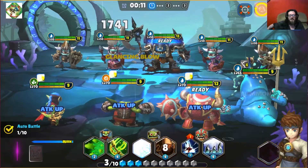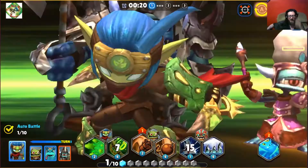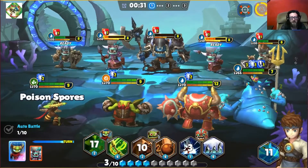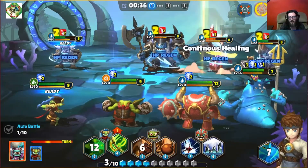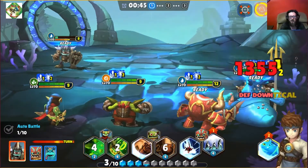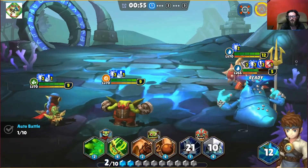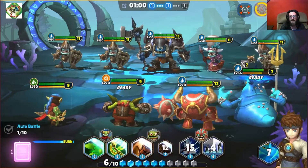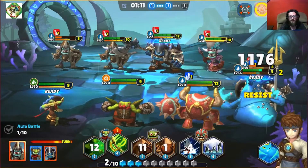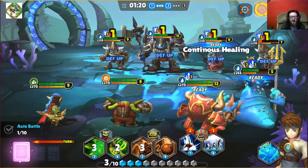I've pretty much got similar runes as what TecTone suggested — I'll go over that after this round. What's nice, and why I put in Gulper, is he's got an AOE attack plus he has the focus aggro for three turns, which is extremely useful when you're trying to keep your heroes alive.